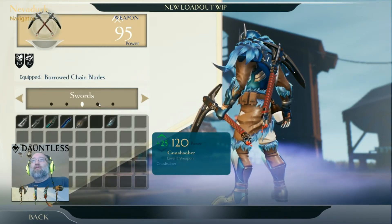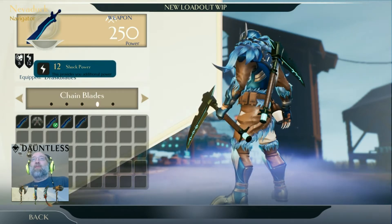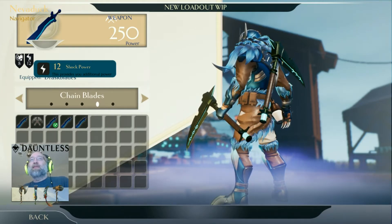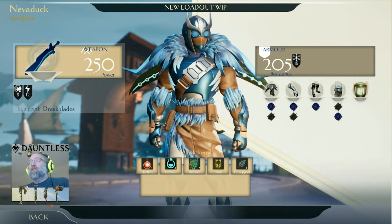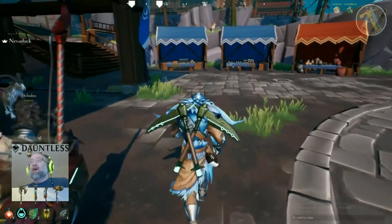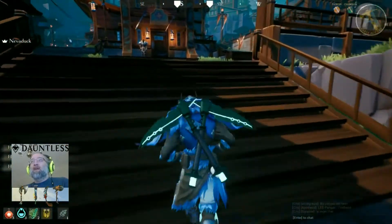If you look at my chain blades — my best weapon here — this one has shock power. So when I use the ability that applies it, it will really hit the creature all over. I'll go into more detail when we do the actual behemoth fight.